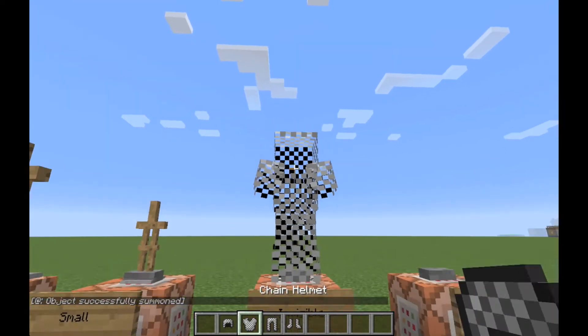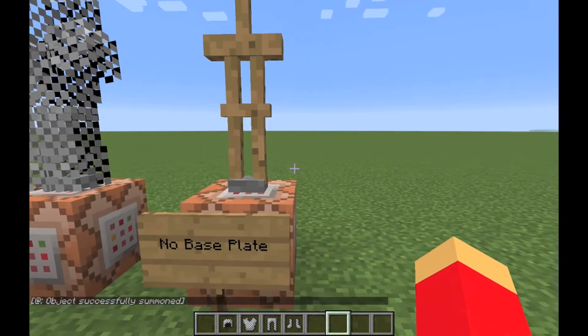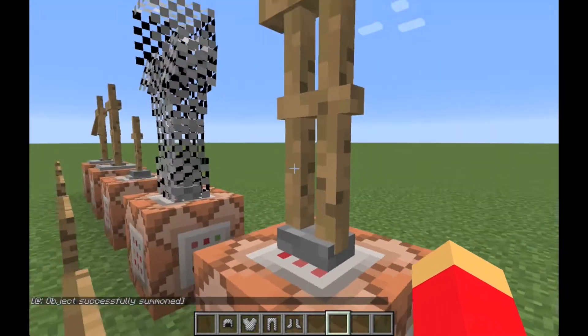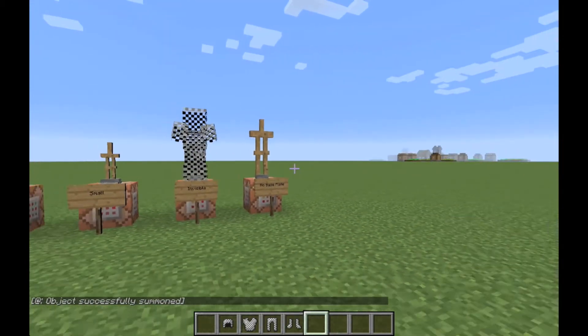I'll keep the arms on so you can see them. You can do a lot of cool stuff with adventure maps. With no base plate, it kind of looks like there's nothing on the bottom. For armor stand art, this would actually look really cool.